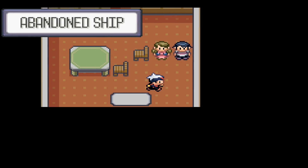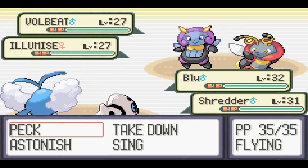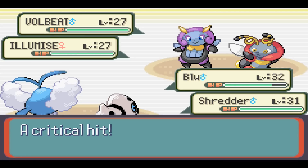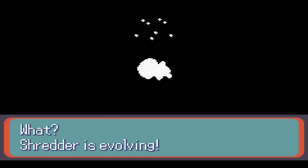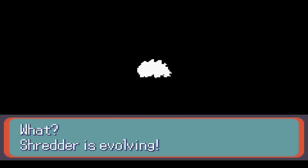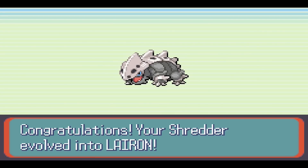Let's see what's in here. We're looking for treasure but we only found a trainer. Let's use Take Down and Iron Tail — quick attack, done. Shredder's up to level 32, Iron Tail hits the other guy, done. And Shredder is evolving at level 32! Shredder has evolved into a Lairon. We'll still just call him Shredder.